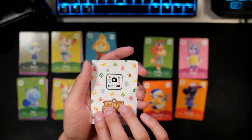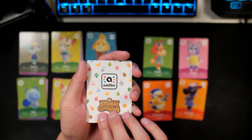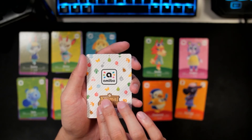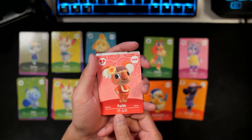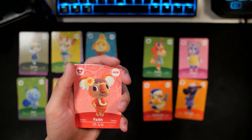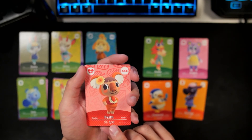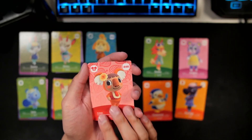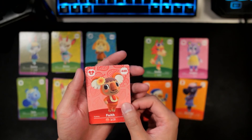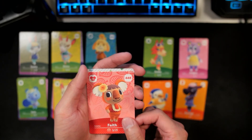Got two more to go. Last villager of the openings — let's hope this is not a duplicate. Here we go — it is Faith! Yes! I love Faith. She is so cute. Probably one of my favorite koala villagers. I'm so happy we didn't get another duplicate. Faith is going to be a great addition to our collection.